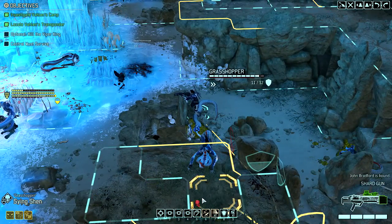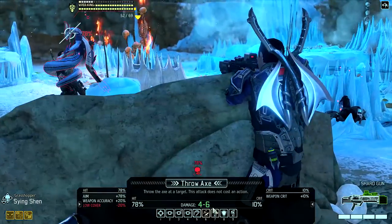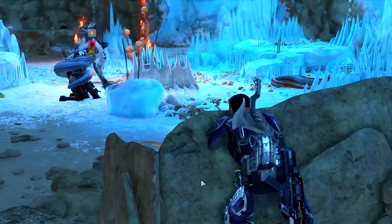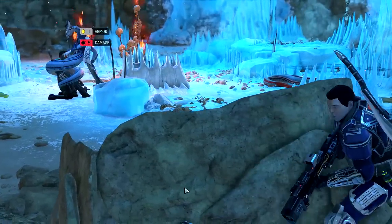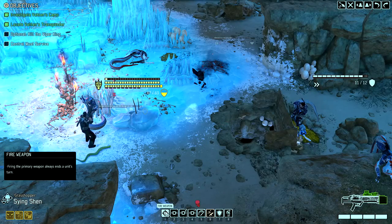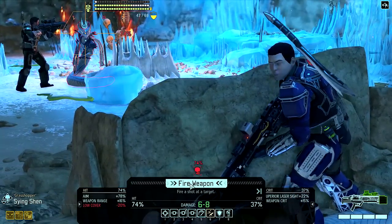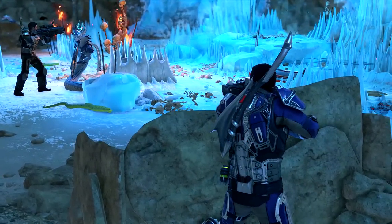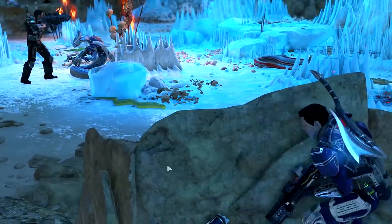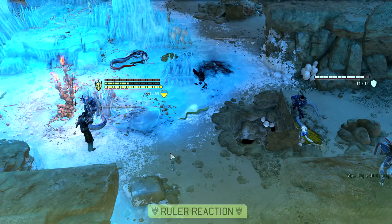He has the ability to summon a psionic gate, and he'll do this either after enough time has passed or he's taken enough damage — usually about one third of his total health pool. Once he opens the gate, you'll have exactly one action left before he runs away. If he does make it through the gate, you can look forward to meeting him again during a future mission, when he'll have the same amount of remaining health and armor that he did when he escaped.